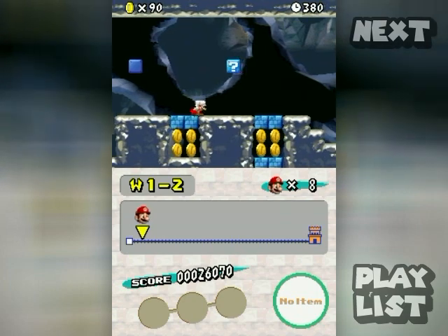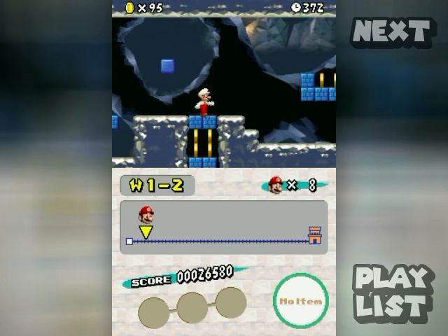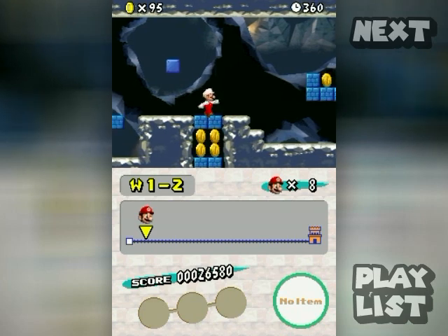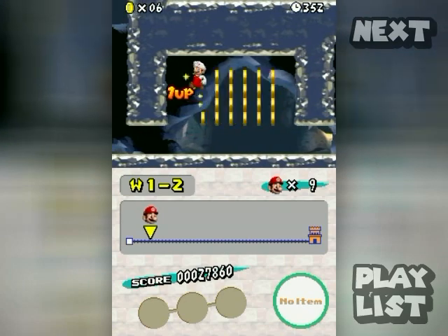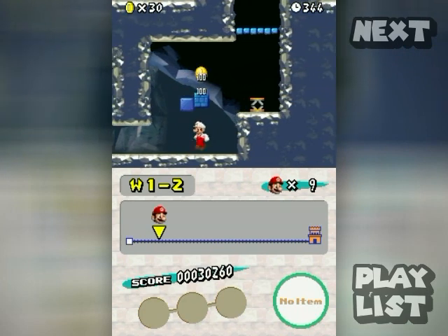Let's grab some coins by ground pounding. I'll probably be fiddling with the Xbox D-pad the whole time since it's sometimes finicky for side-scrollers. Whenever you see blocks you can keep ground pounding through, hold down and you can keep breaking through them to find secrets loaded with coins. Whenever you get a hundred coins you'll get a one-up.